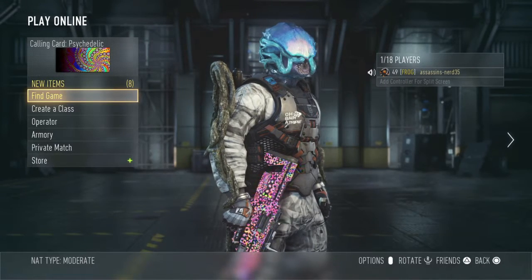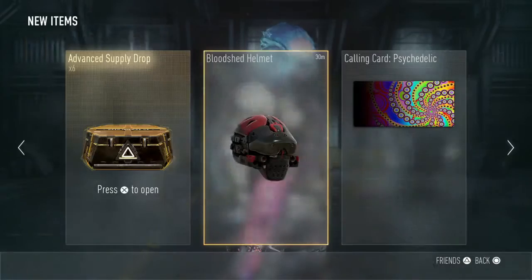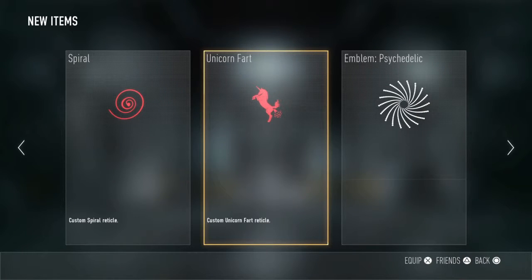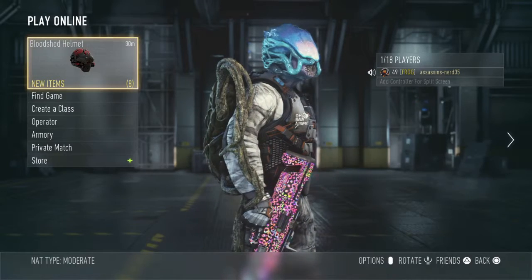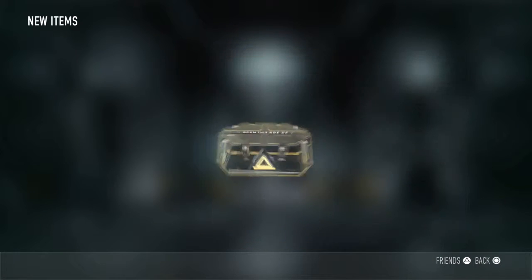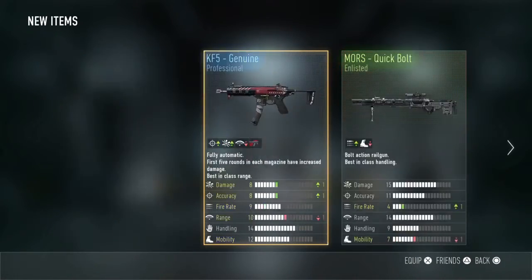What's up guys, this is Sassan Overwanna here and today I'm doing a little advanced supply drop opening. I've only got six and I just purchased a psychedelic camo — it comes with a calling card, some custom reticles, and an emblem. But that's not the main thing; the bow looks so good. Anyway, let's get on to the advanced supply drops.